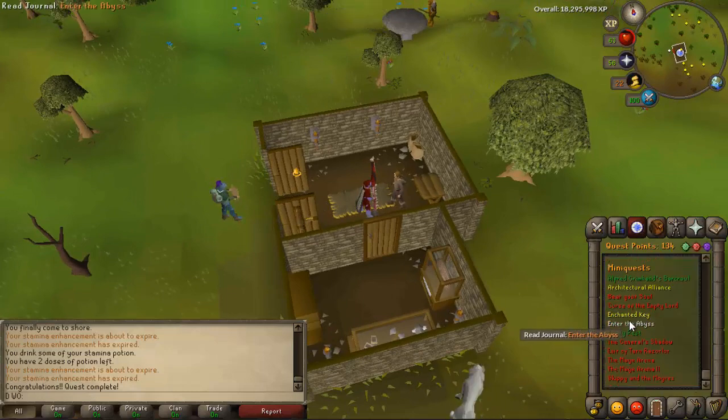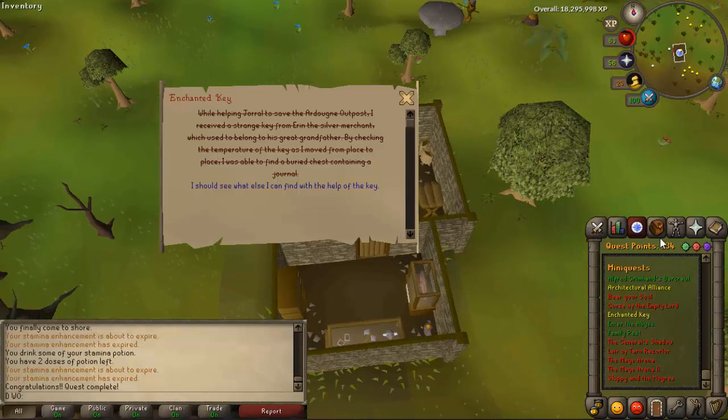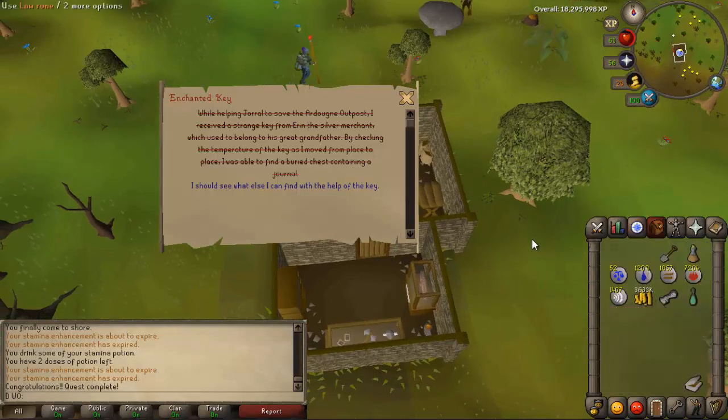We have finished Making History, which unlocks the mini quest Enchanted Key. We use this key — we're not going to do it now but we can do it in the future.